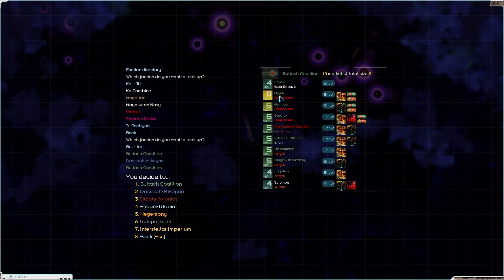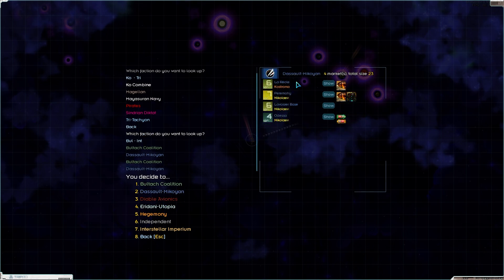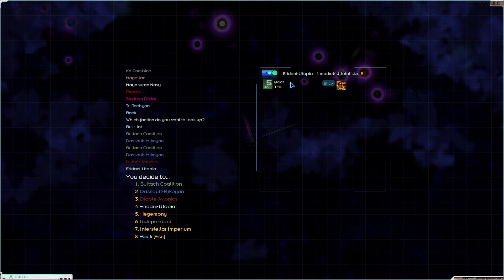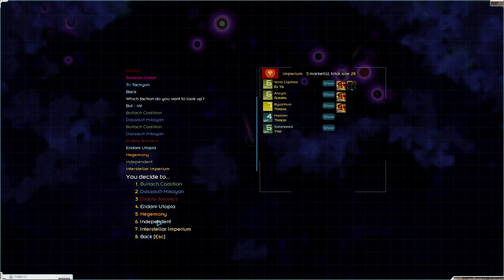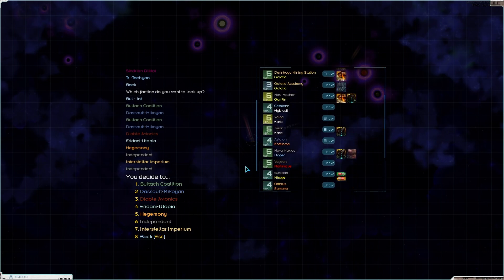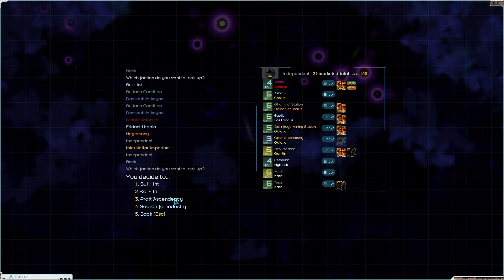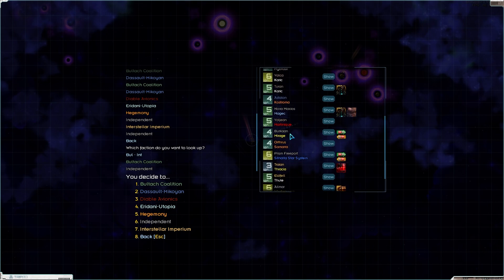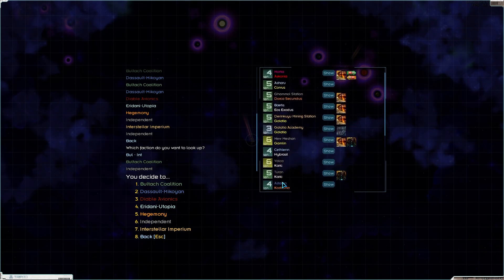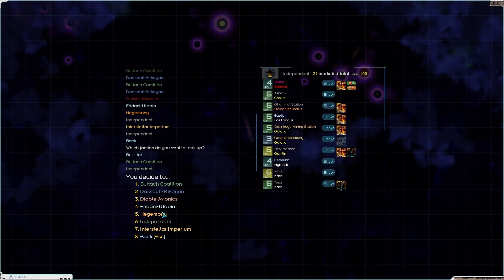Bulldog Coalition's going to be a tough nut to crack - they've got some serious industry. Dusalt, Mikoyan, not that scary, but their ships are really dangerous. Diable Avionics has been crushed by the Hegemony before we got there. The Eredana Utopia Corporation is basically out of the game already. Hegemony's still got eight worlds. The Imperium's down to five. The Independents are a serious powerhouse, but they don't really have the ability to affect me just yet. We're not going to be taking out the Independents in this series.